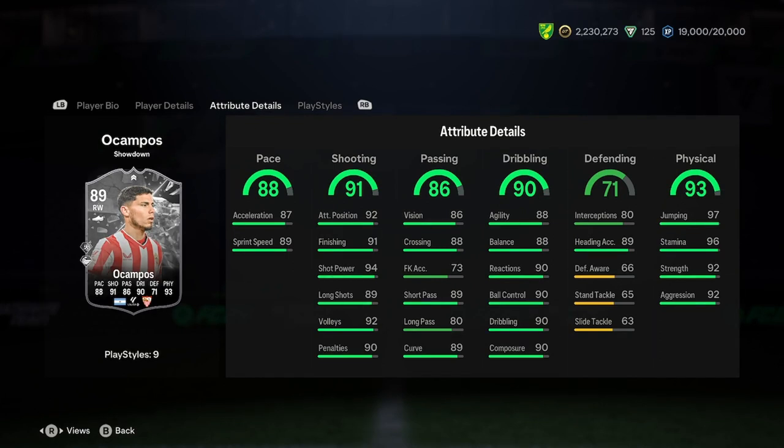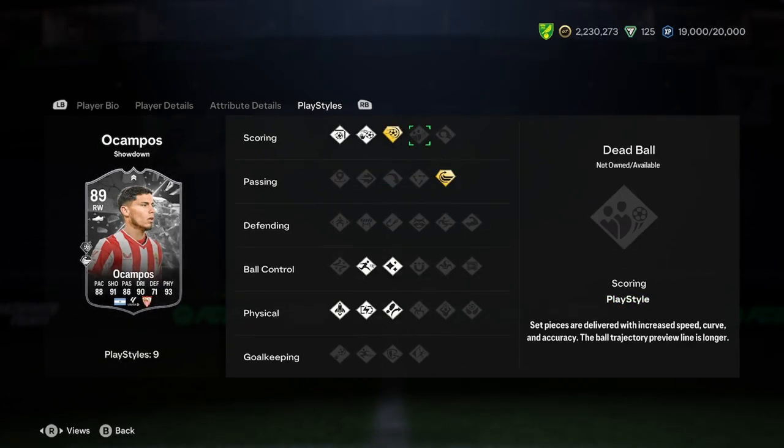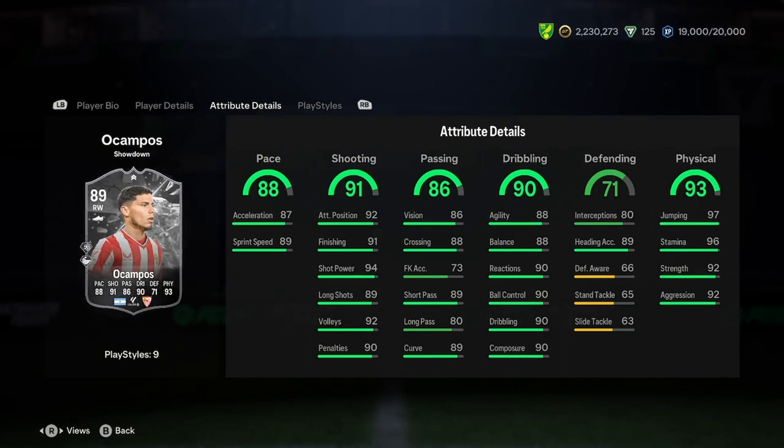Physicality is absolutely insane. If you can put a pace chem style on him and get into free chem, I think he'll be a good winger for you. He's got power shot plus, whip pass plus, chip shot, finesse shot, relentless quick-step, rapid flare, and traversal. Good play styles, decent stats.